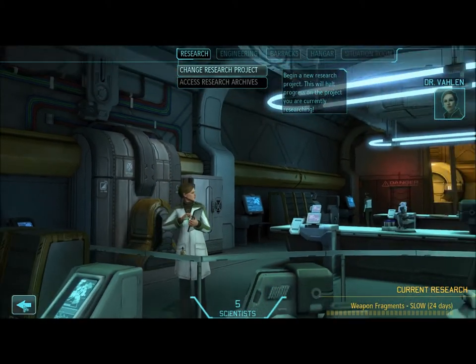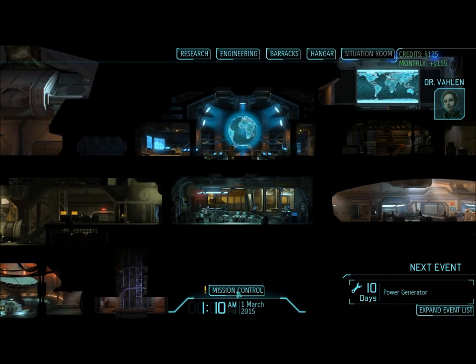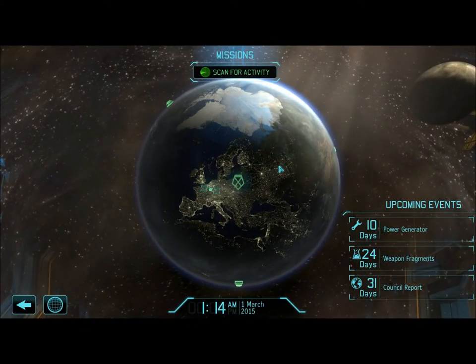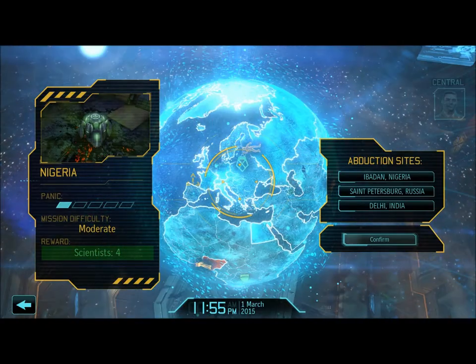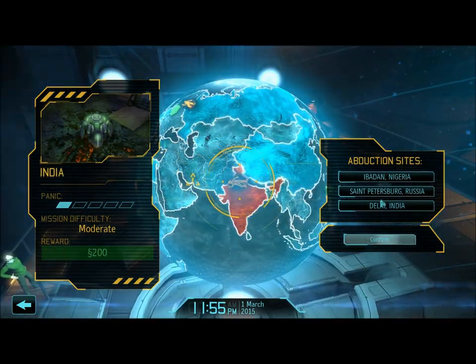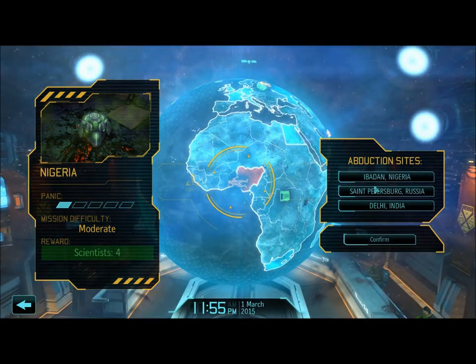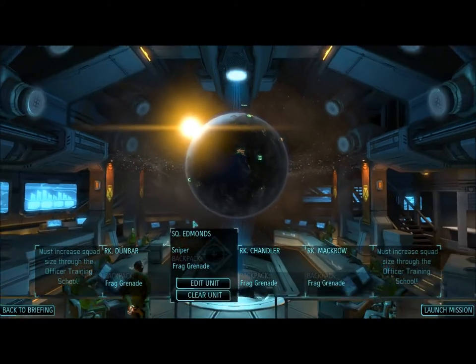Commander to mission control. Seems the complexities of our latest research projects are overwhelming the current staff. We will get more scientists. From the globe we will find some adventure. Alien abductions — we can only get one of these. Do we want $200, engineers, or scientists? Let's get some scientists.